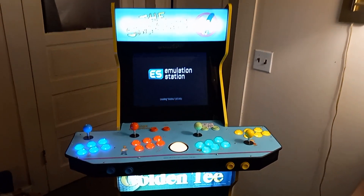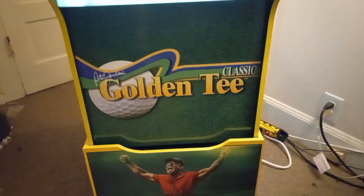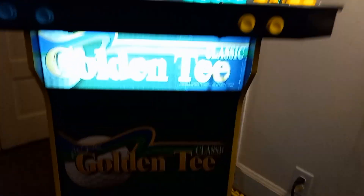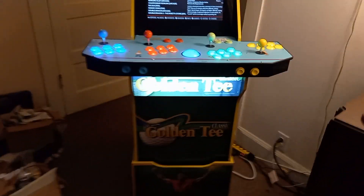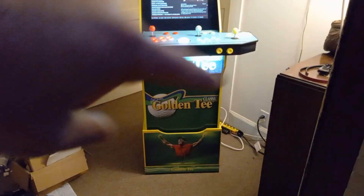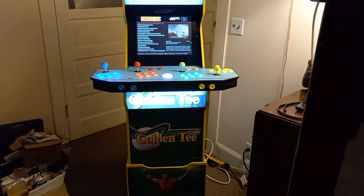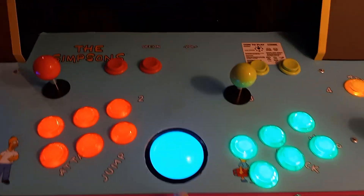I really didn't care about the Simpsons portion but I do care about the Golden Tee. I got the Golden Tee graphics and they finally arrived for the front - got Tiger Woods on the riser, and the Golden Tee graphic which matches the Golden Tee marquee. The marquee fits perfectly in that area where the little panel wasn't really good - I call it a J panel because it's labeled J.